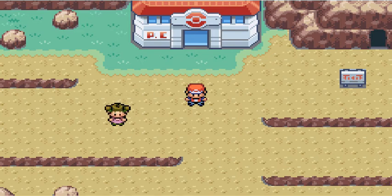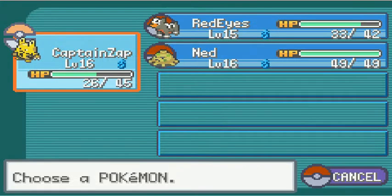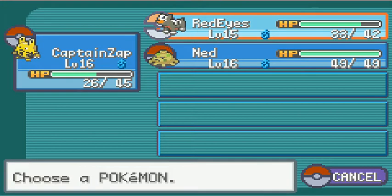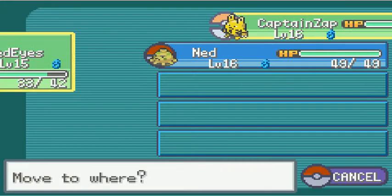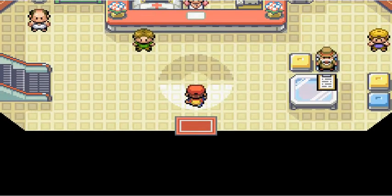Hey there YouTube, and welcome back to Pokemon FireRed Omega. I'm Leetor Awesome — I forgot my name for a second there. In the last part, we got here to outside of Mount Moon with a damaged Captain Zapp and Red Eyes, because we ran out of time. In this part, we're going to continue onward, first by healing.